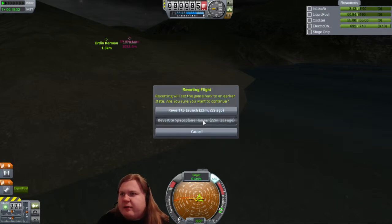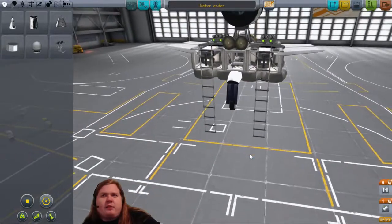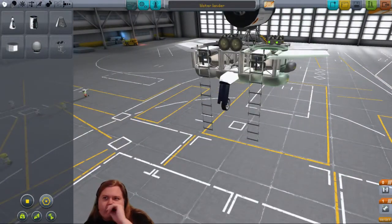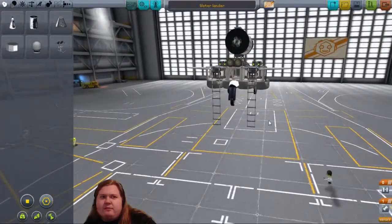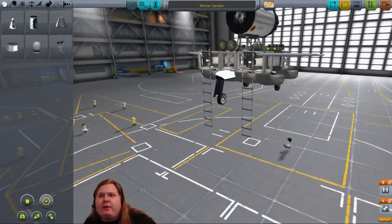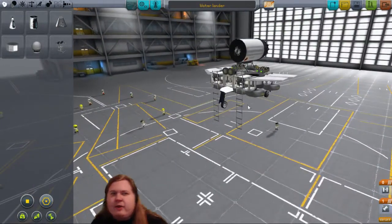Let's revert the flight and go build a proper spaceship. Eric asked about the ladders - the ladders are actually here in the front, they are just inside this casing when they are not lowered. My plan was to park this next to him, he would have climbed over here and got on top of the driving mechanism and driven it home himself. But no, this needs improvement.